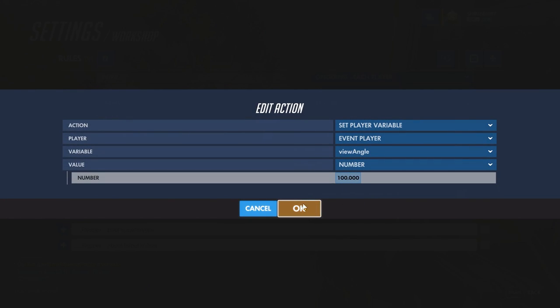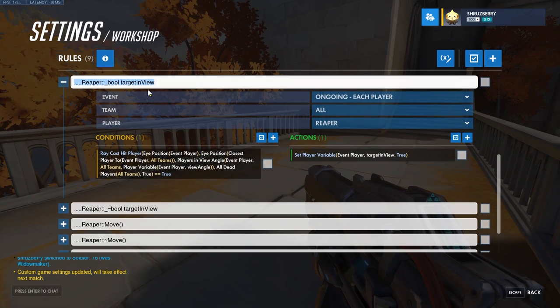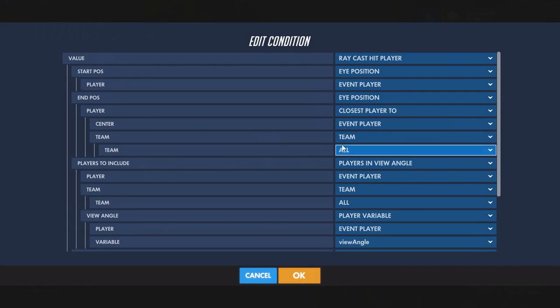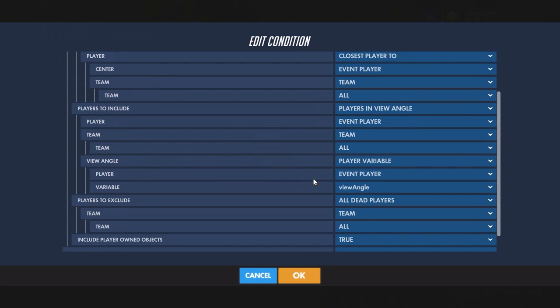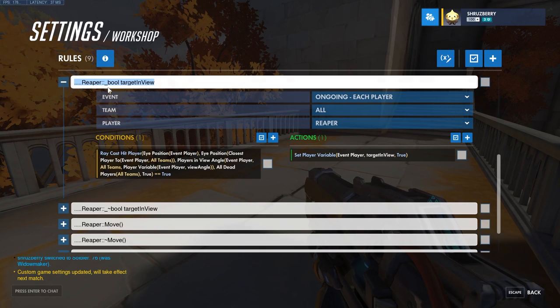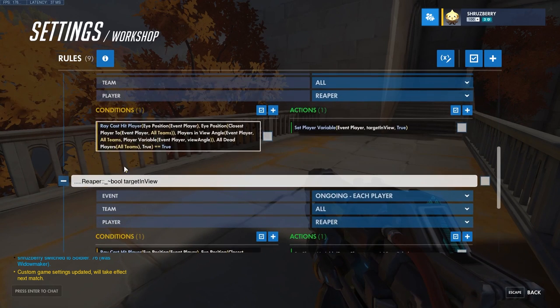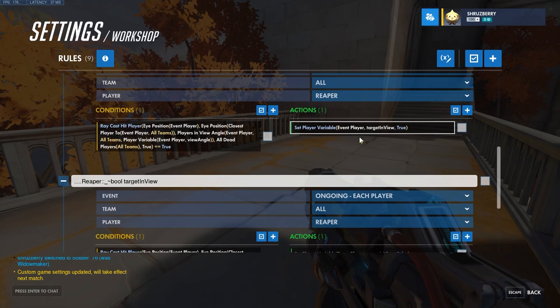The next script is a simple one: bool target in view. This will set our player variable target in view to true if we can raycast hit the player. For the two values — the starting position and the ending position — you have the bot's eye position and the eye position of the closest character, as long as it's within this view angle. In players to include, we only put players within view angle — our custom view angle — and we exclude all dead players. The opposite flips everything to false, which helps us not have to rewrite this code. Anytime we use it, we can just use the variable name as a shortcut.